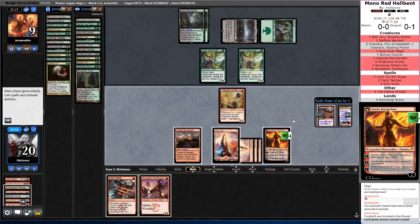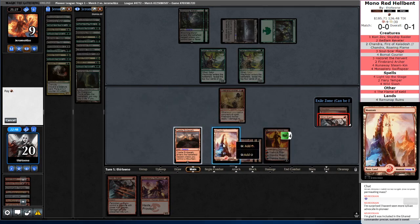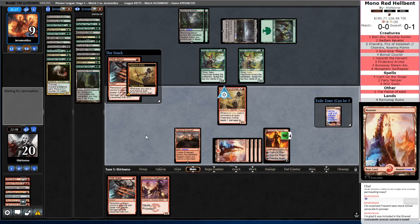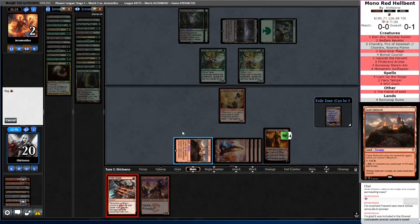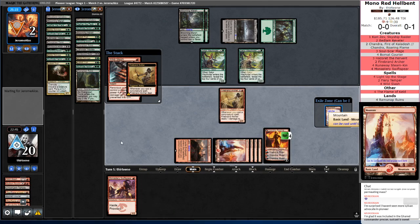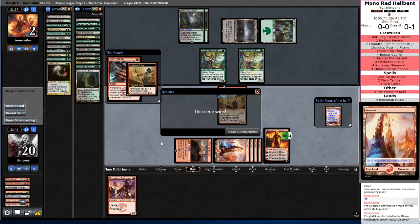We just hit the other Wild Slash, we're good. Running out this Castle Lochtwain was poor sequencing on my part — I should have actually just gone for the land off of the Spectacle, but that's fine. We had well over overkill here. If I would have held control properly, we would have been able to get multiple triggers out of her before she flipped. Didn't matter though.